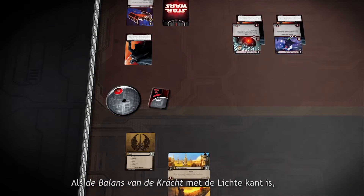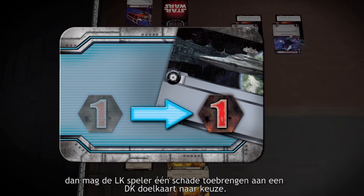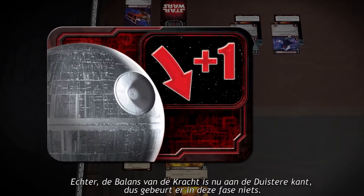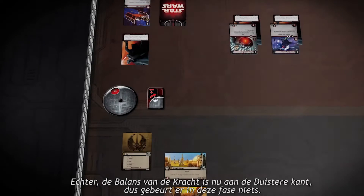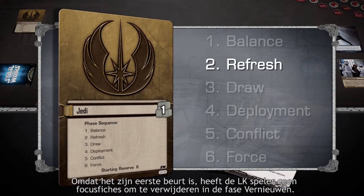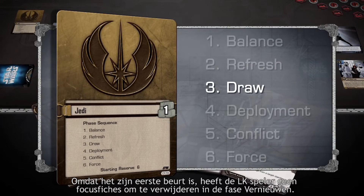If the Balance of the Force were on the Light Side, the Light Side player would now be able to deal one damage to any Dark Side objective. Unfortunately, the Balance of the Force is currently with the Dark Side, so nothing happens at this time. Because it is the first turn, the Light Side player does not need to clear Focus or Refresh cards, so play continues to the Draw phase.